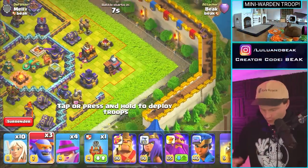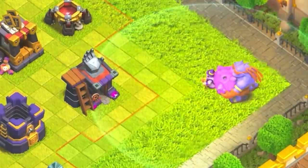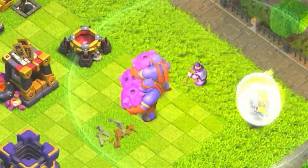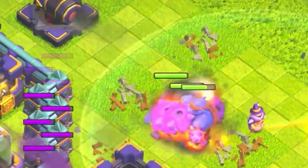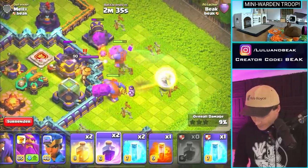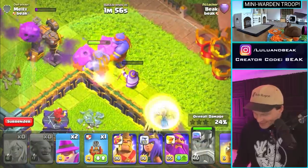We know this is good with Queen Walk - what about a super Bowler walk or a champion walk? We'll try that. The super Bowlers are up way further, but that's maybe okay. The mini Warden isn't gonna need healing unless he gets hit, and then the healers might change anyway. This could be really fun. Stay together guys - oh no, they're just about to go down.